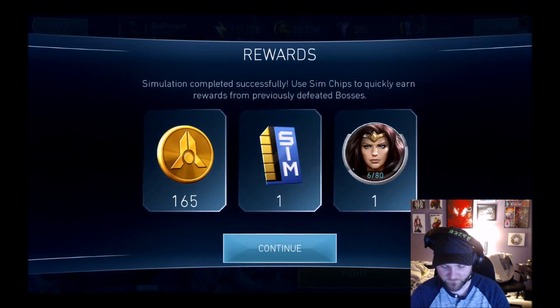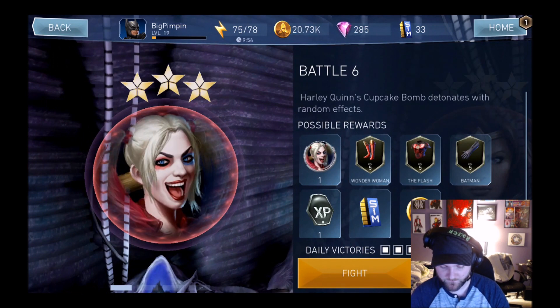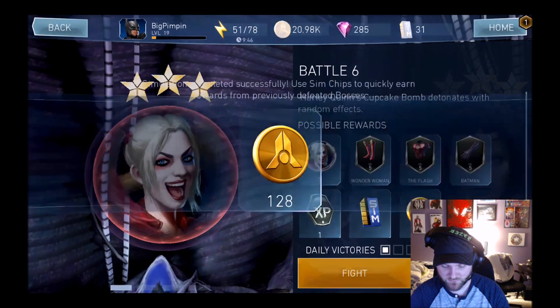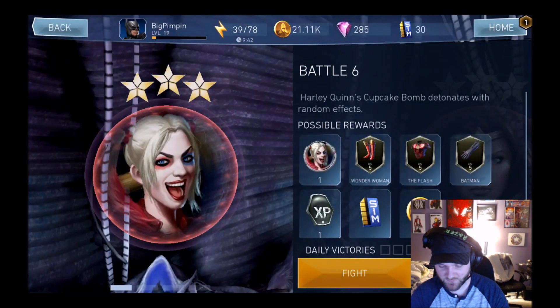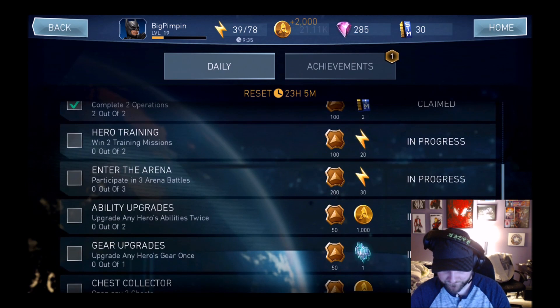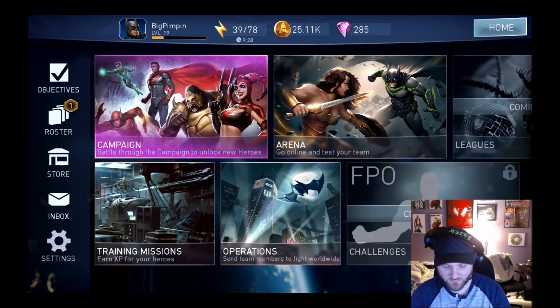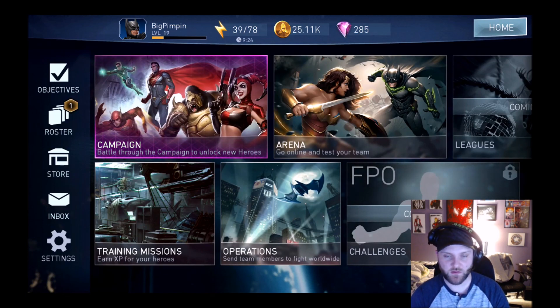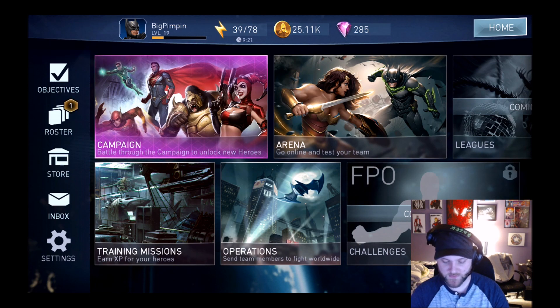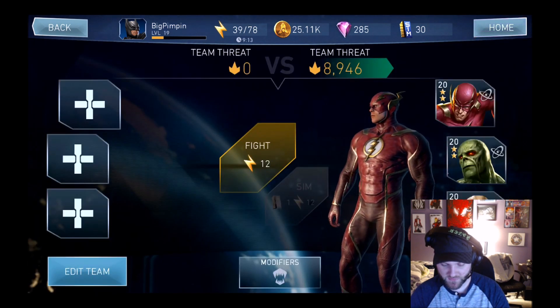Let's go ahead and try to get Wonder Woman — you can only do three of these per day using your sims and actually fighting. So there's two and there's three. Didn't get much except for the achievement rewards. Looks like the campaign hasn't changed too much, except you probably get better XP going through it. Training missions still seem to be the same. I can sim the first one, but I can't sim ones I haven't beaten yet.